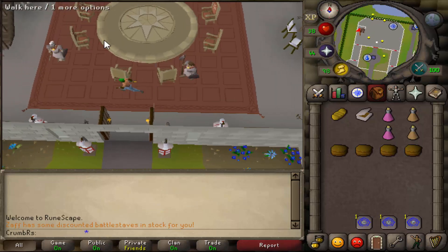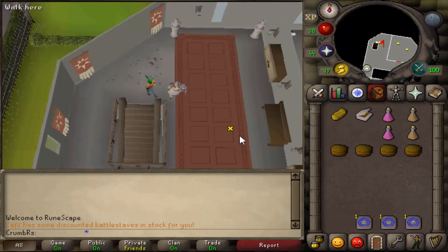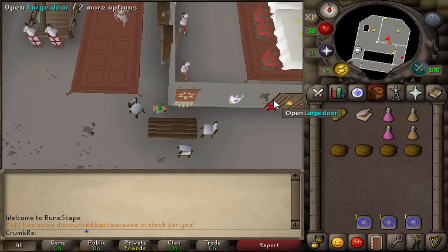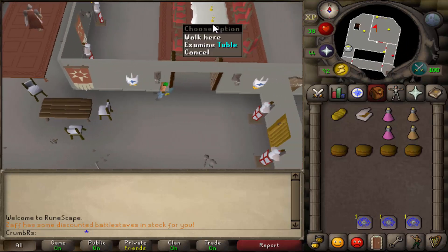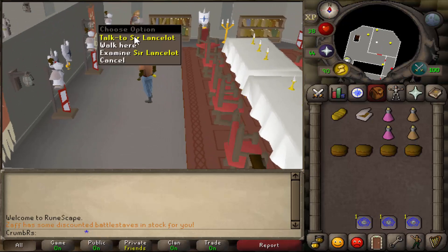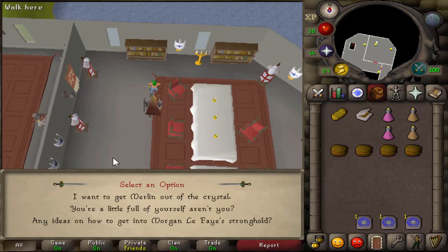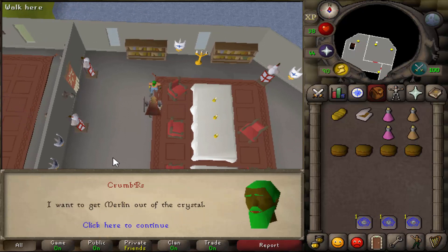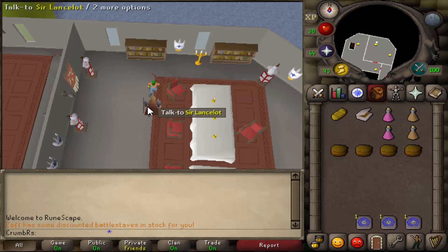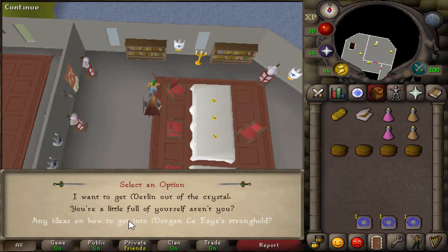Once you're done with that conversation, go ahead and head up the ladder or the staircase, which is on the western side of the room. In the biggest room of this area — it's the one with the dining table — you'll find Sir Lancelot. Go ahead and speak to Sir Lancelot and say, I want to get Merlin out of the crystal, option 1. Then speak to him again and say, any ideas how to get into Morgan Le Faye's Stronghold?